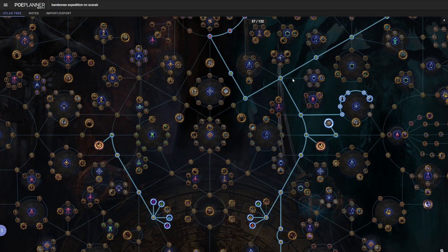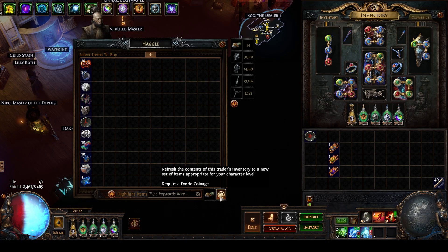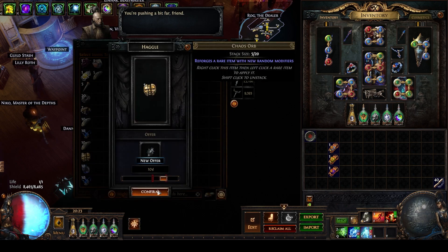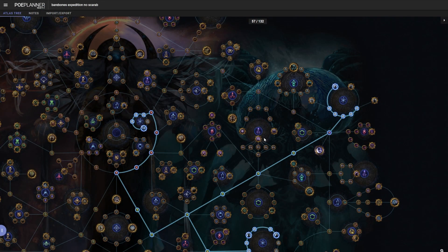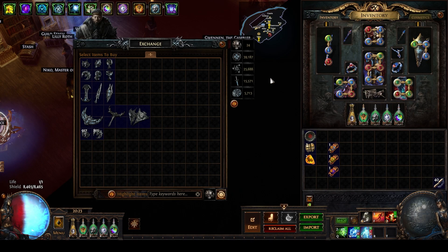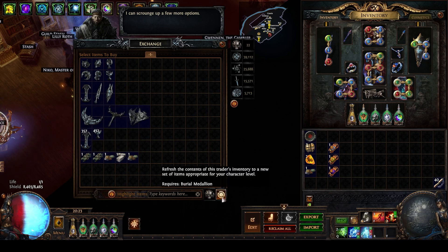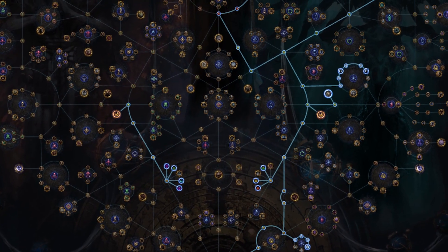For an early game strategy, we're going to want to focus mainly on encountering Tugin. Tugin is the vendor that sells basic PoE currency and maps, which is going to have a huge impact on your bank and your progression, especially when you're at low amounts of currency in the early game. If you wanted to invest even further into Expedition, I highly recommend using your Atlas points on increasing the chance to encounter Danig, located right here. Danig is the vendor that sells currency for other vendors as well as refresh currency. He can also sometimes offer logbooks, which will hugely help boost your Expedition income.